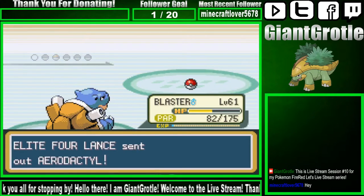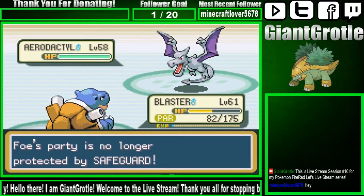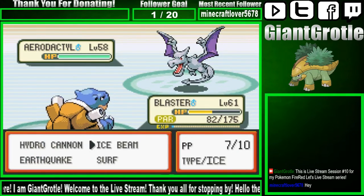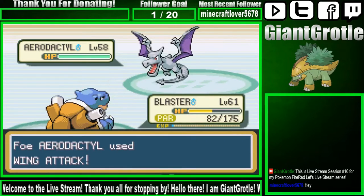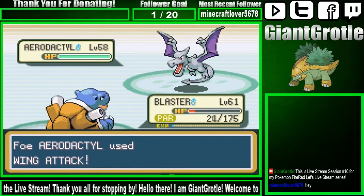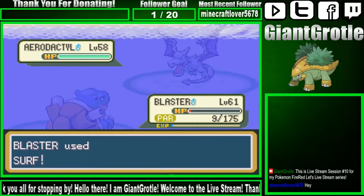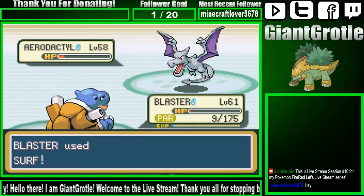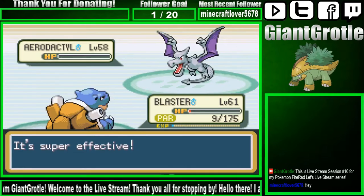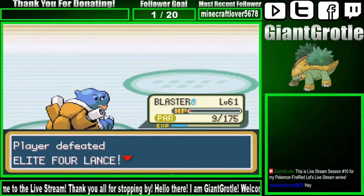We've got one more Pokemon, which is Aerodactyl. This Aerodactyl will most likely outspeed us because it's crazy fast — keep that in mind. I'm going to go for a Surf though. It gets Wing Attack on us. Blaster still lands the Surf. Did that KO it? Yes, it did. Awesome — one Surf is all it takes for that Aerodactyl to go down.